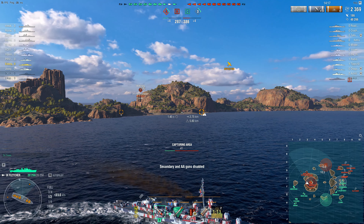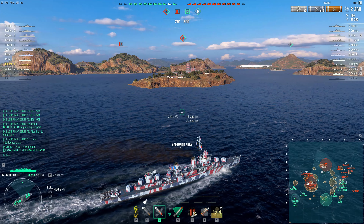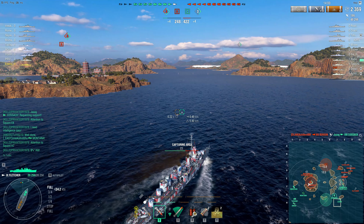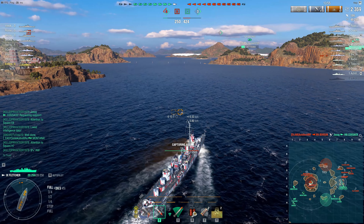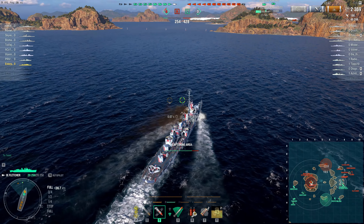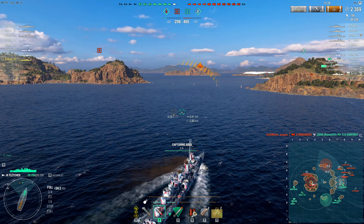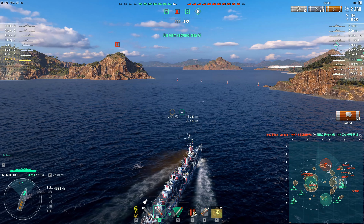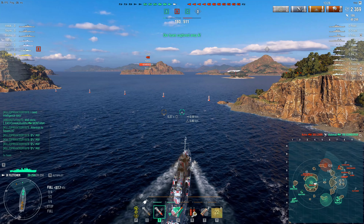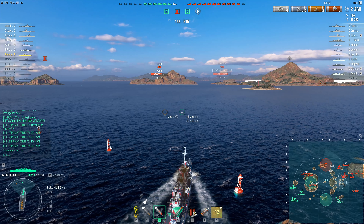The Montana, clearly anxious about all the torpedoes just fired at him, launches his spotter plane. Enterprise Reborn, not wanting the cap interrupted, immediately silences his anti-aircraft guns. The team have lost another destroyer — the Cossack sunk by the enemy Benson. Enterprise Reborn is undetected and should be able to take this cap. Even if the Petropavlovsk's radar comes off cooldown, nobody should have shots on him. Radar cruiser captains tend not to use their radar unless they can personally take advantage of it — if they can't shoot at what they've spotted, they tend to wait.